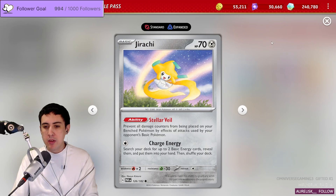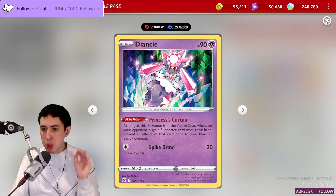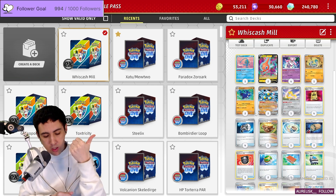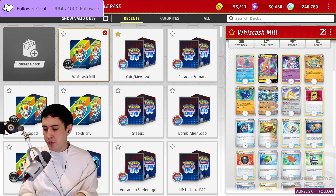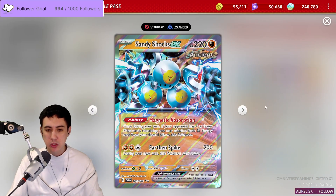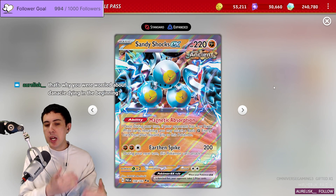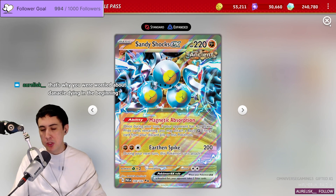Between Jirachi, Manaphy, and Diancie, it should be nearly impossible for them to target Sandy Shocks. There are very few ways for them to do it — things like Catcher or Cross Switcher would work, but very few other effects can reach your Sandy Shocks. Every turn after you've lost a couple of prizes, you'll start using Magnetic Absorption, and you also want to attach Reversal Energies to it too.